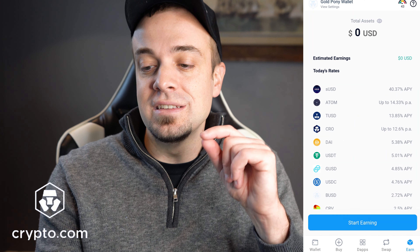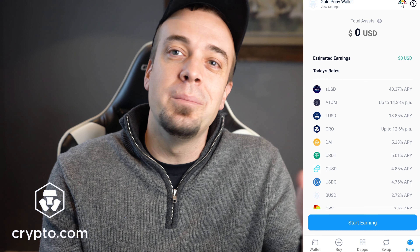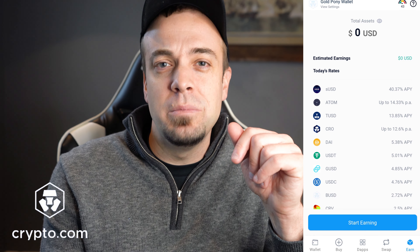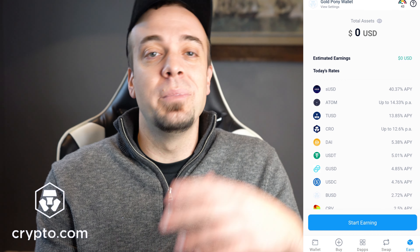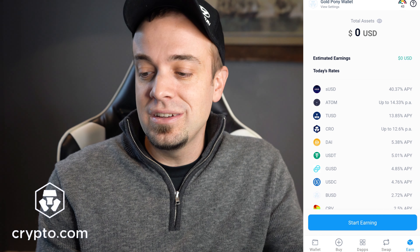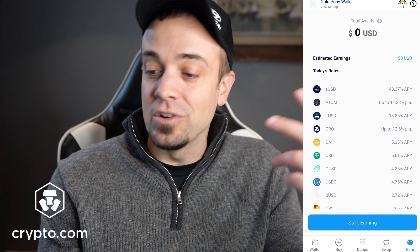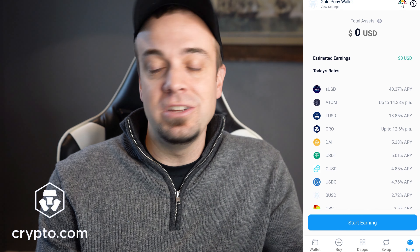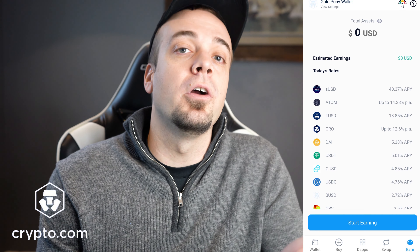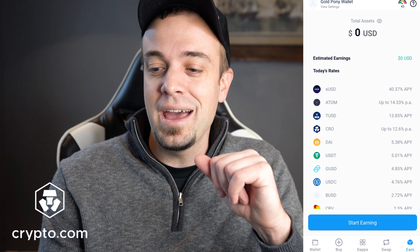Once you go to that, the next thing you're going to want to do is select CRO, which is going to show up to whatever interest rate — 12.6% on this particular day when I took the screenshot. It's going to vary from time to time but from what I've seen it's always around that same amount. You can also stake other tokens on the Crypto.com DeFi app: different stablecoins apparently can make up to 40.37% APY, ATOM or Cosmos can earn up to 14.33%, though the rates will differ. CRO tends to stay pretty consistent on this particular DeFi app.